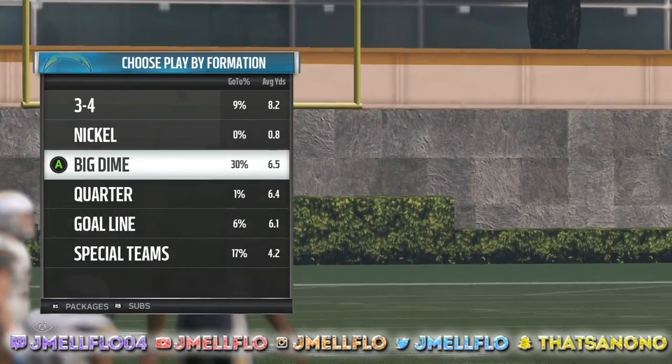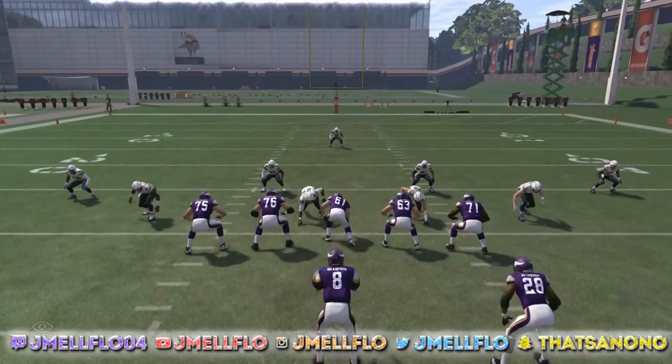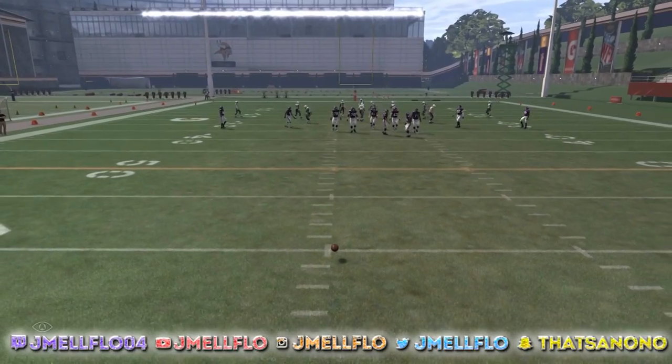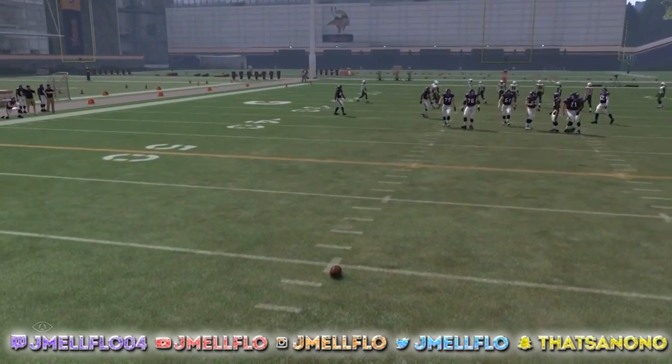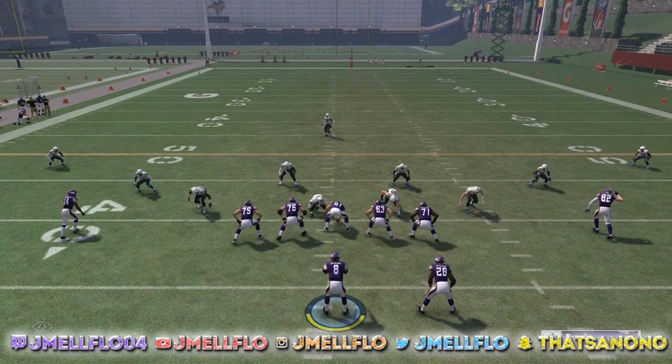I'ma show y'all how these one-play touchdowns work. We're gonna start off with PA deep out, go cover three sky, and move the ball back. Typically you wanna be going to the far side of the field — if you're on the left, you wanna be bombing it to the right side, the deep half. Smack a like on the video if y'all enjoy it, and be sure to sub to the channel for more tips, tricks, and game plays.